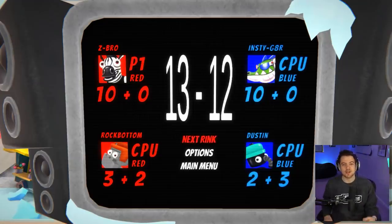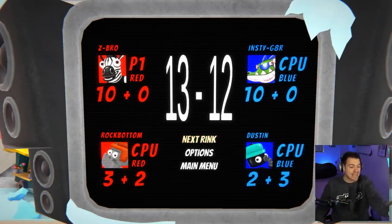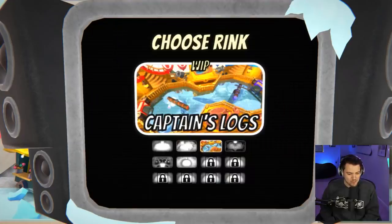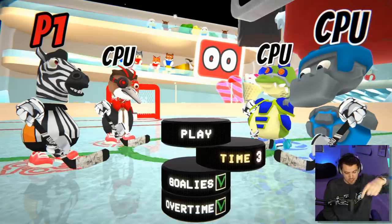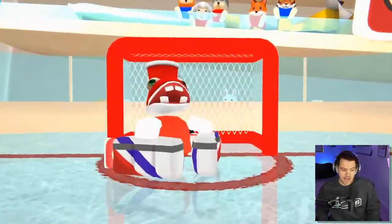I have no idea what I just witnessed, dude. I don't think it's supposed to be a 13-12 game — I think we probably should have put the goalies on for game number one. But hey, there's a lot of action. We got 10 goals; he only got three of them, though he did get two assists. Hippo kind of let me down. I wasn't expecting to get this fired up playing a little Puck Buddies, but here we are. For game number two, I think the log map looks really interesting.